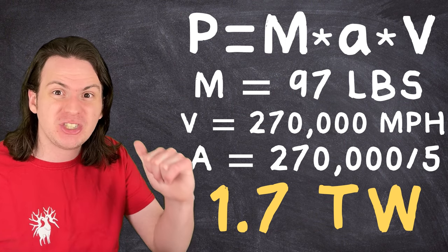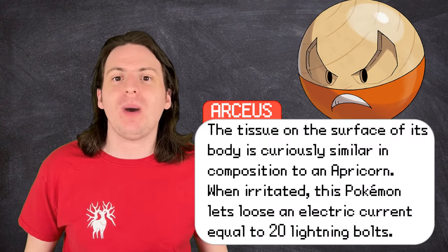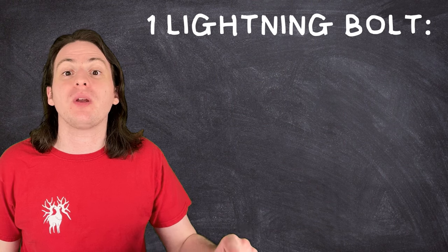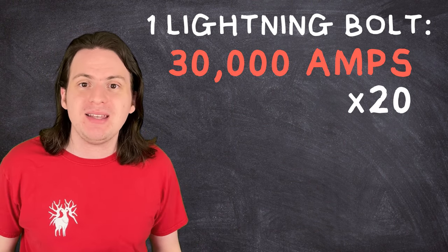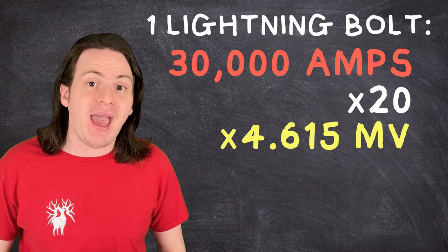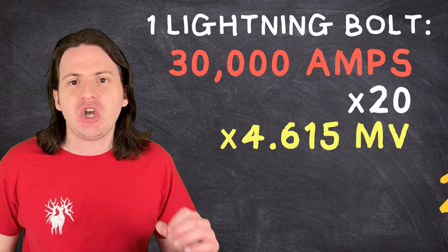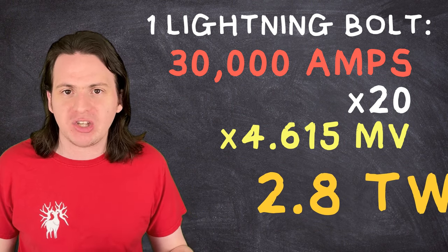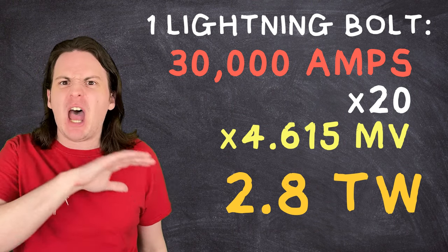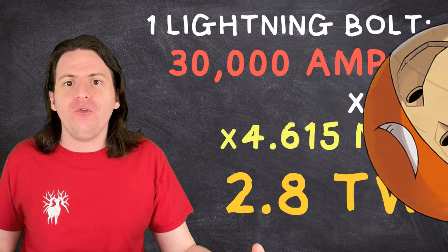And the worst part — there's still one more. According to Hisuian Electrode's Pokédex entry from Legends: Arceus, when irritated, this Pokémon lets loose an electric current equal to 20 lightning bolts. One lightning bolt has a current of 30,000 amps — multiply that by 20, then multiply by the base standard voltage for a thunderbolt calculated earlier, and when it gets mad, Hisuian Electrode can hit you with a whopping 2.8 trillion watts. That is one-fifth the total power consumption of the entire planet, from an angry four-foot ball of wood.